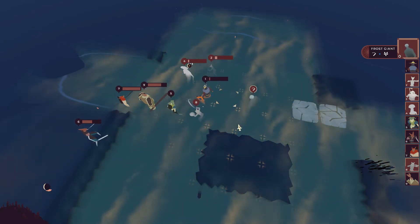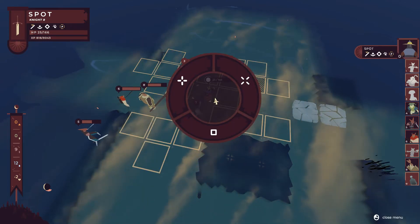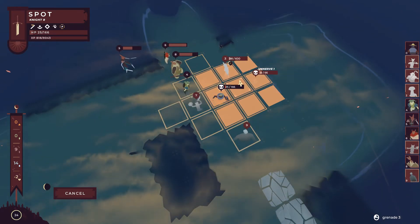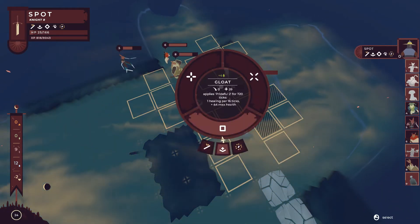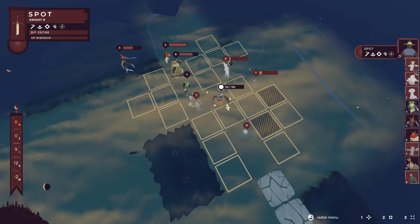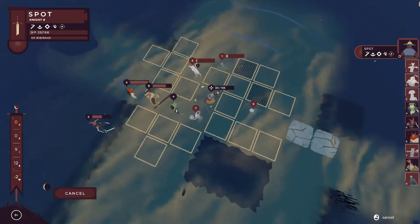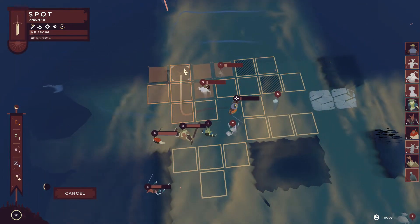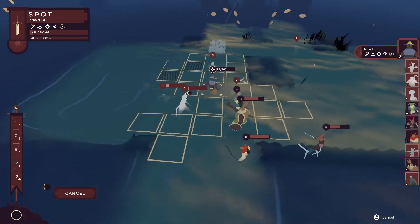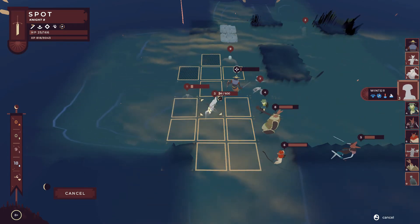Oh — Frost Giant! Well I'm glad I didn't hit you. I think I'm going to be nobly self-sacrificing here. When I say nobly self-sacrificing, I don't mean I'm trying to get him to die — I mean I'm going for the attack instead of the heal. I would really like to get that guy too, but the water over here is all pretty tough to deal with. The promote doesn't matter at this point — we do get to kill one of them.